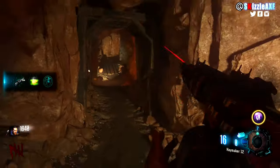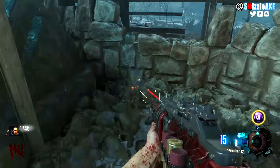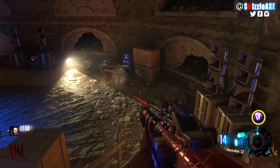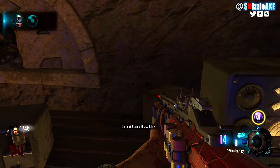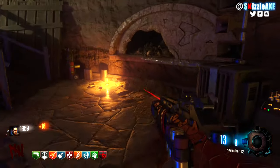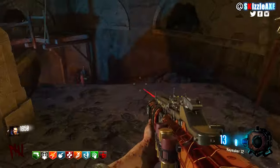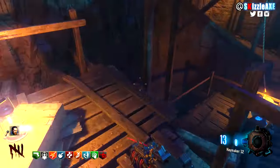The next part is the rotor, which is always going to be at the excavation site — or it can also be inside the excavation site down there. The first location is close to the Gobblegum machine, or it can spawn to the very left of the gramophone table. If it's not there, come down and it'll be very close to Mule Kick. Once you collect all parts, just build the Maxis Drone.